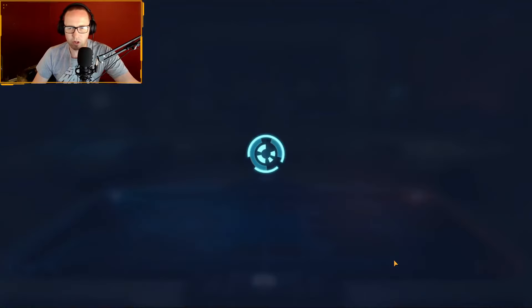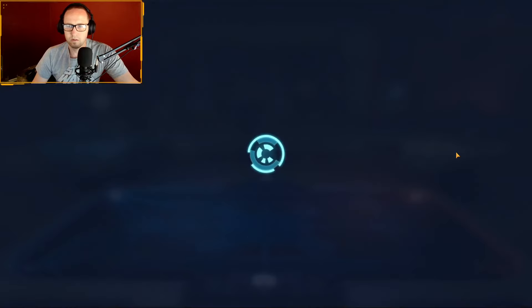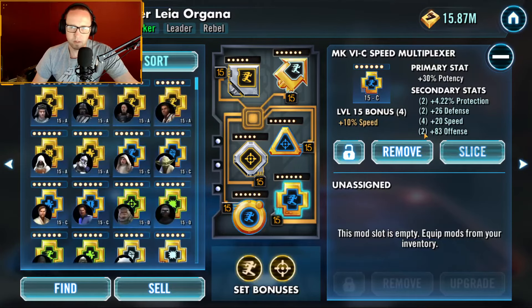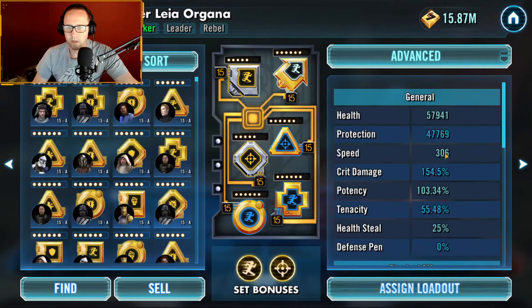Leia, or Rollo — you need her fast with potency, so make your best set possible. Here's what I'm running: health, potency, potency, health, and obviously speed. She's 306 speed, over 100 potency — she needs to land those ability blocks.